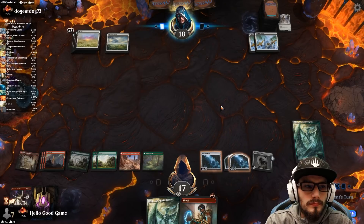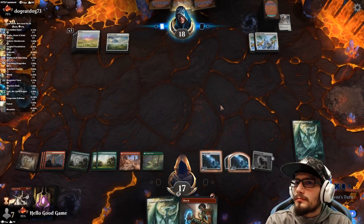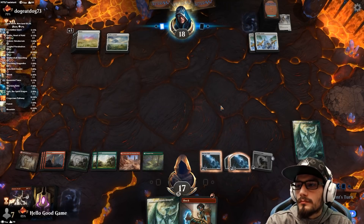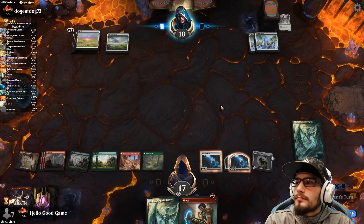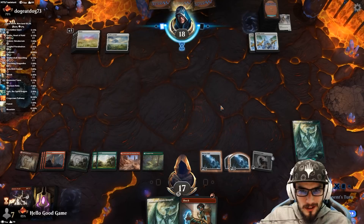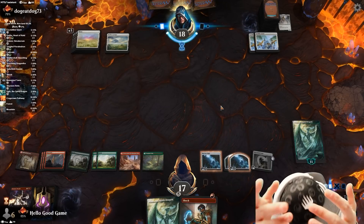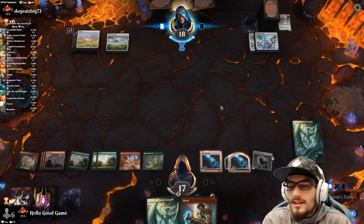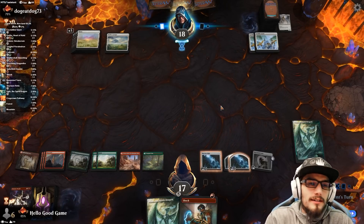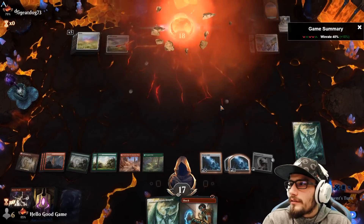Imagine waking up and seeing Ugin in your window — that would be terrifying. Just like vapor coming off of him. Oh my god, that would be terrifying. But then he just hands you the newest Magic release: 'You have been chosen.' That's how all the content creators get their Wizards merch delivered — like the pelican delivers babies, Ugin delivers Magic merch. Alright, this has been the best rope of my life. We'll take the win.